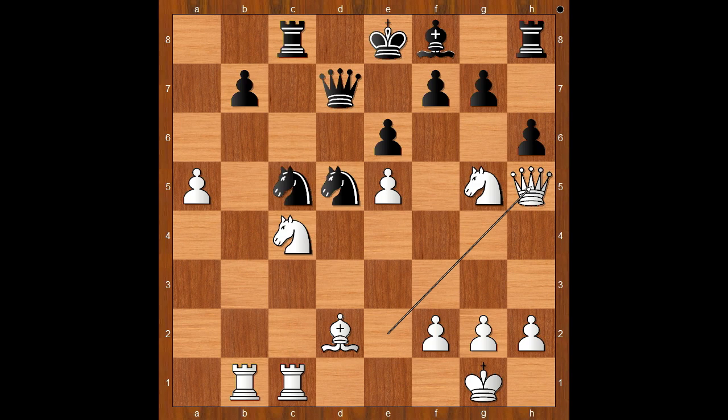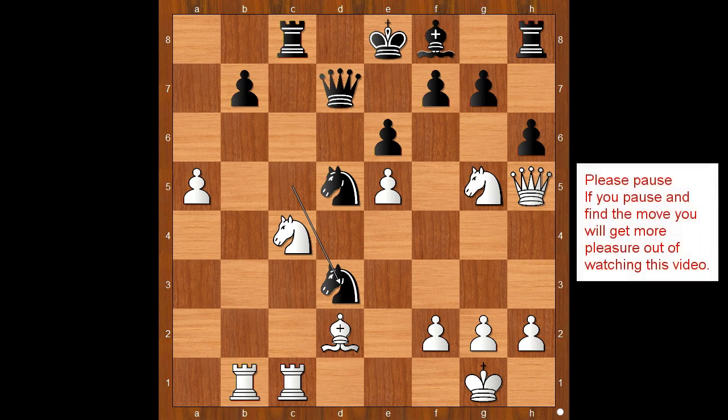If pawn takes knight, then queen takes rook. Back to our game: knight to d3, threatening to chop the rook. What is the best square for the rook? Finally, black made a threat. This is a critical position of the game — for the purpose of our exercise, please pause and find the best move for white.